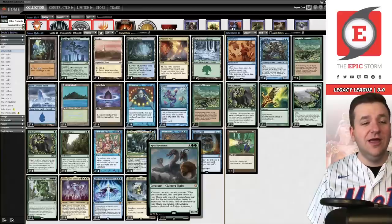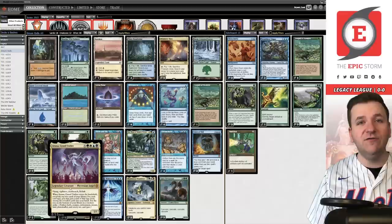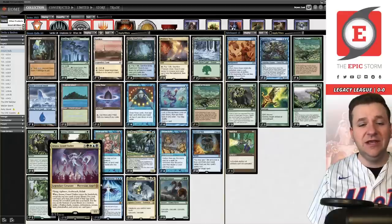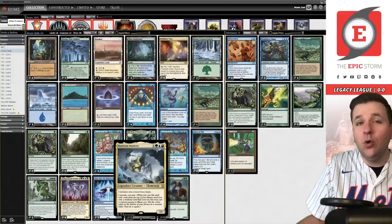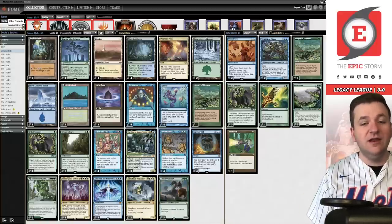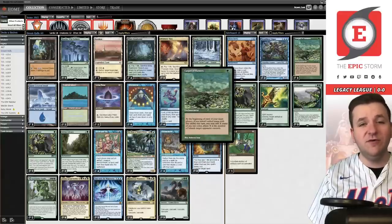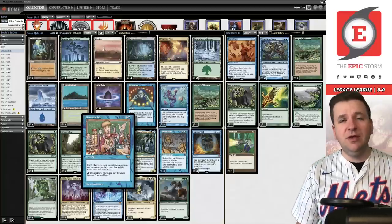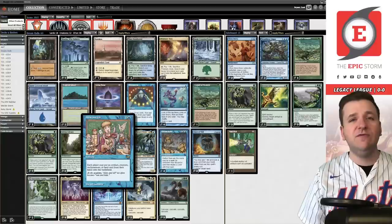Instead we can play sweet cards like Apex Devastator and cast it by discarding a Carpet of Flowers, or Atraxa, Grand Unifier from Phyrexia: All Will Be One — that's pretty sweet. Or if you're into cEDH, you can discard Maelstrom Wanderer to play Atraxa, or just play it by discarding a Veil of Summer. There are so many sweet things you can do, especially since you can hardcast Dream Halls off things like Carpet of Flowers against blue matchups. You also have Show and Tell — a pillar of Legacy combo — as another way to cheat powerful enchantments into play.